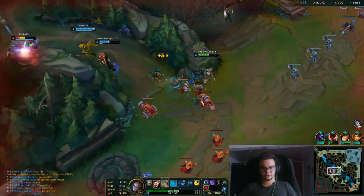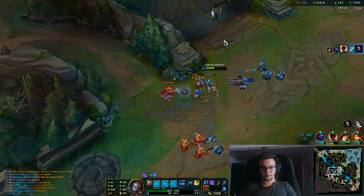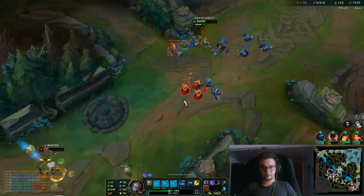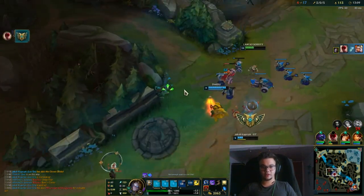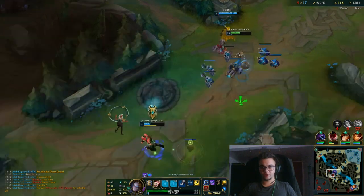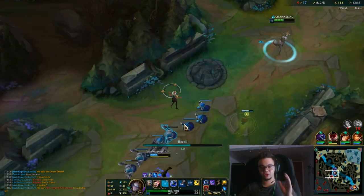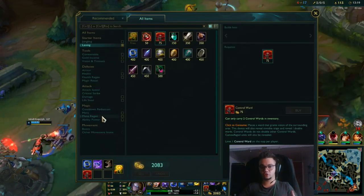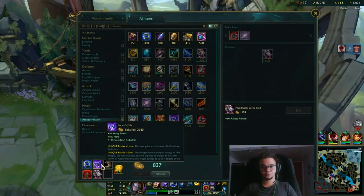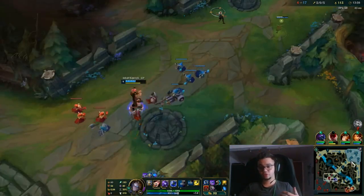Basically, this is how you do your spells. A very good combo to practice is that Flash-Ult. Join the practice tool, put some dummies, do Flash-Ult, spam Flash-Ult until you understand it. Put two or four dummies and then try to think about how you could hide and surprise someone.